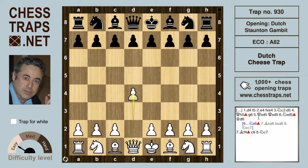After d4, f5 — the Dutch defence — white can try e4, the Staunton gambit, named after the grand old Englishman Howard Staunton. When black accepts the gambit fxe4, knight c3 wants to get the pawn back on e4. Black should play here knight f6 with equal chances, but how often have we seen the pawn move d5?